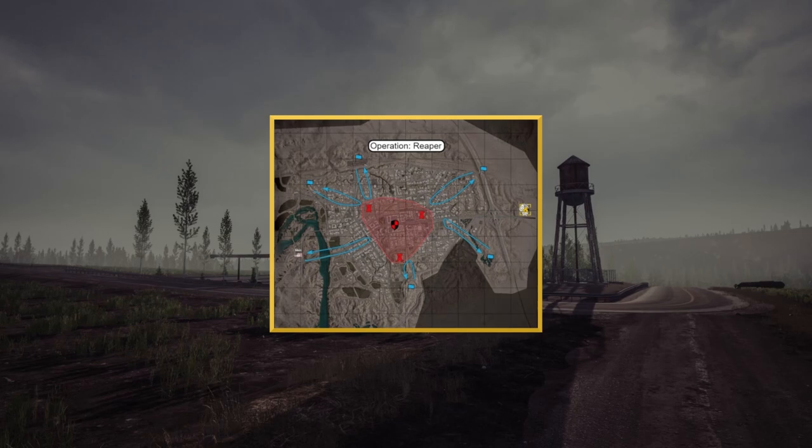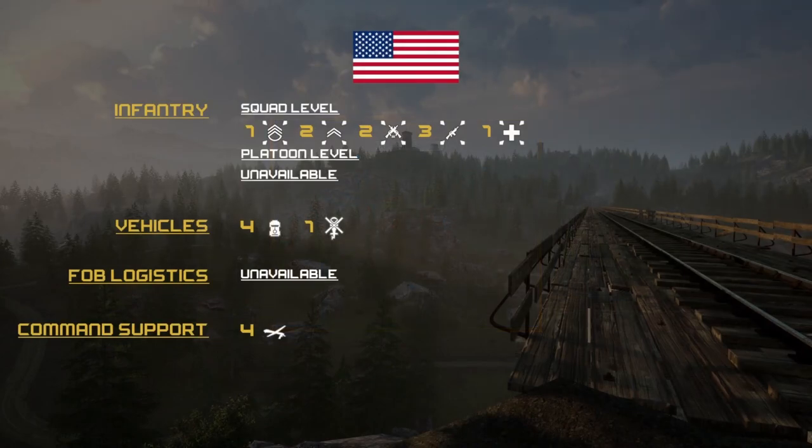For the US loadouts we're going to have one squad leader for each squad, two FTLs, two ARs, three riflemen, and one medic. All of these are going to be custom Ranger sets. For vehicles we're going to have four Humvees and one helicopter. The US forces have no FOBs, but for support they do have four intel drones available.